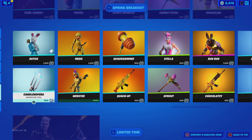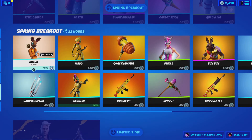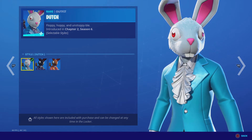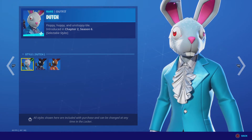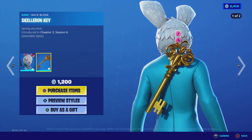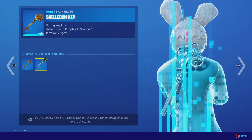Lava Legends Pack. Dutch — two, three styles: default, midnight, and chocolate. Skelly Bun Key — two styles: default and silver.